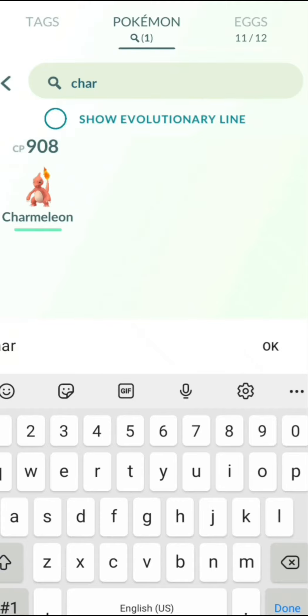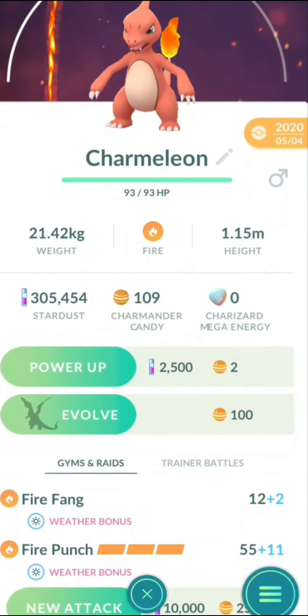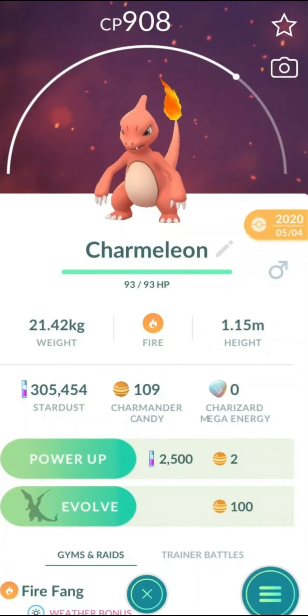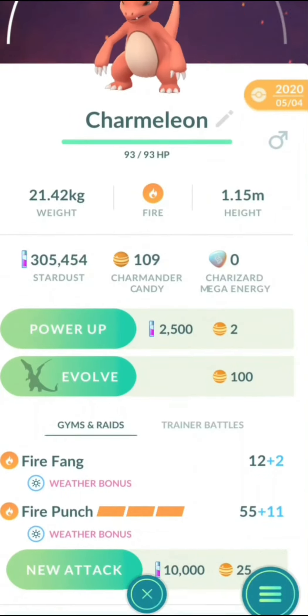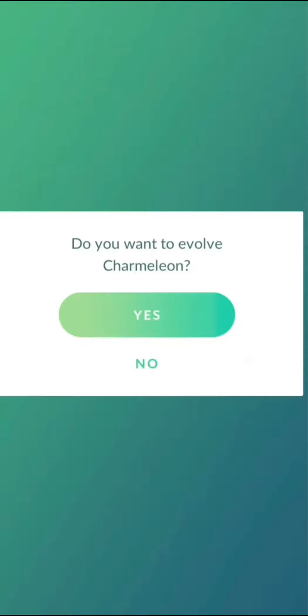Now we're going to see how you evolve a Pokemon. Right now this is Charmeleon, which I'm sure most of you know is the evolved form of Charmander. The third form is what we're going to do today — the second evolution. You'll see that I have 109 Charmander candy, and in order to get the third evolution you need at least 100.